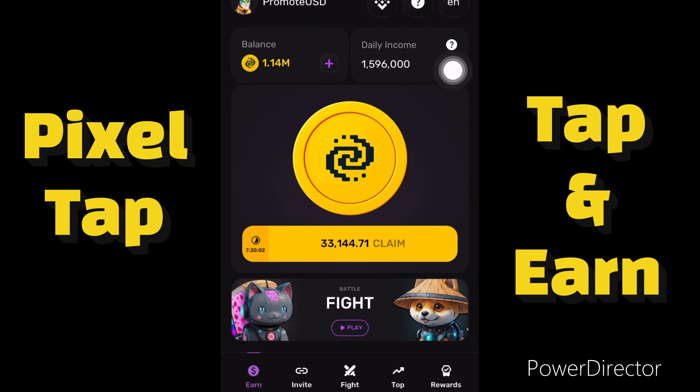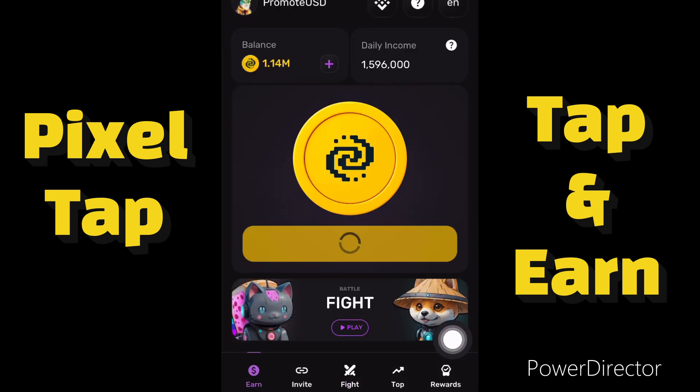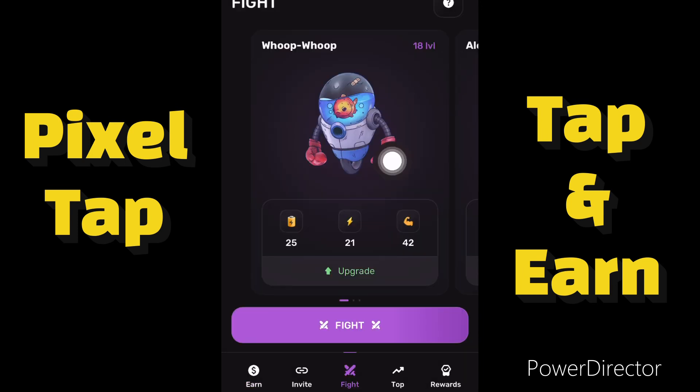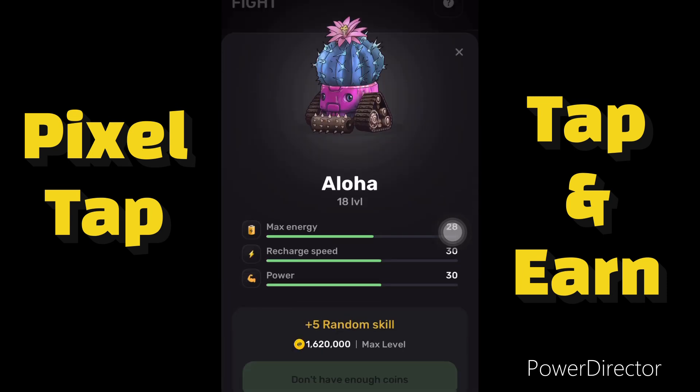I'm sure Pixel Tap will be using the daily income figure as the basis for the airdrop distribution — not the mining balance from tapping. So if you want to increase your daily income, you have to click on the fight button. If you don't have a bot, you have to buy one, but if you already have pets or bots, you need to upgrade them. You click on the upgrade button to upgrade, though right now I don't have enough coins to upgrade my bot.